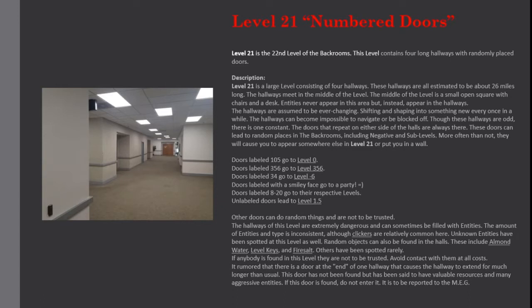Description. Level 21 is a large level consisting of 4 hallways, all estimated to be about 26 miles long. The hallways meet in the middle of the level at a small open square with chairs and a desk. Entities never appear in this area, but instead appear in the hallways.